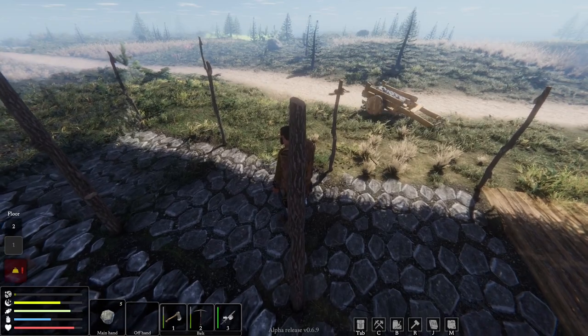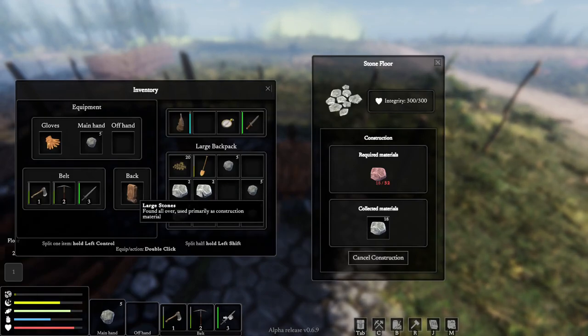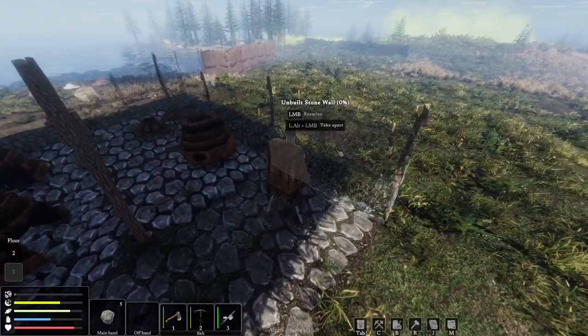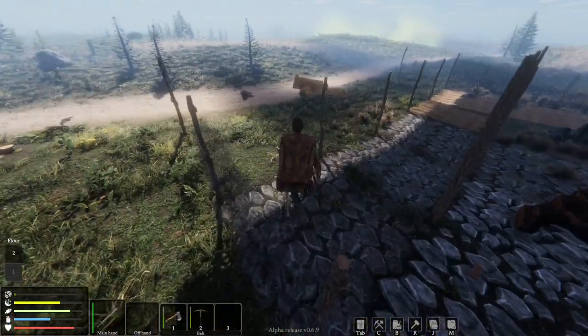I've got a wagon full of stone and also a load of stone on me because I want to start making these floors so we can then move in and actually sort out the layout of the land. I've got a bunch of small stones on me so I'll try and build the walls today. I'd quite like to get the floors and walls in.